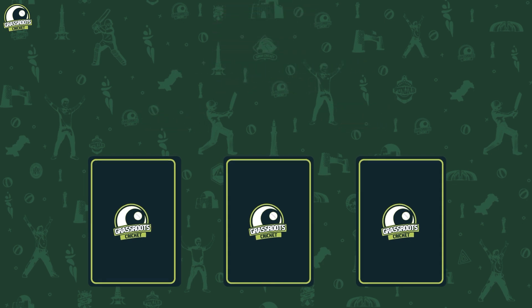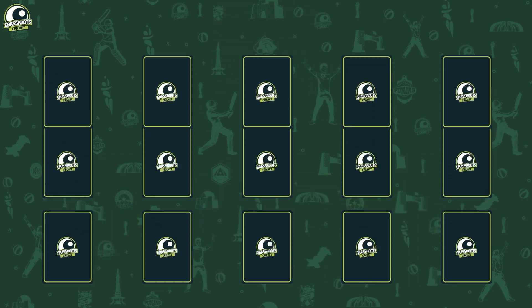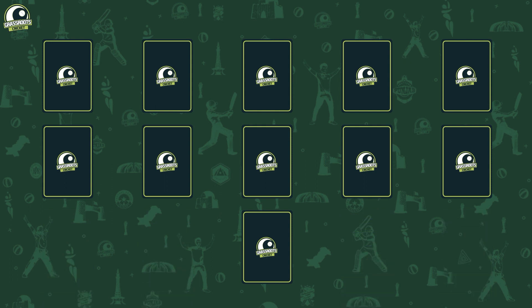At the end of the draft, each team will have 15 cards from which they will have to form and present their best playing 11s.